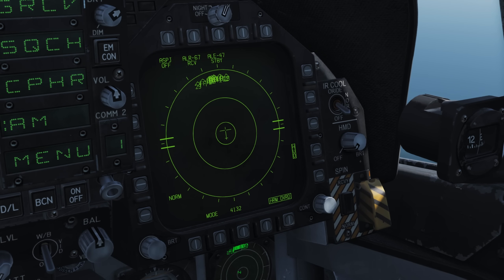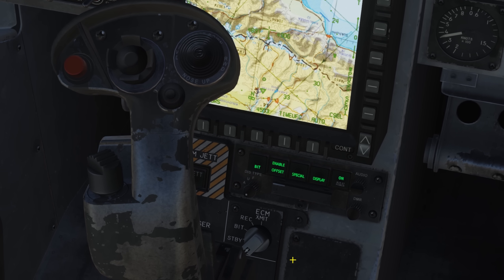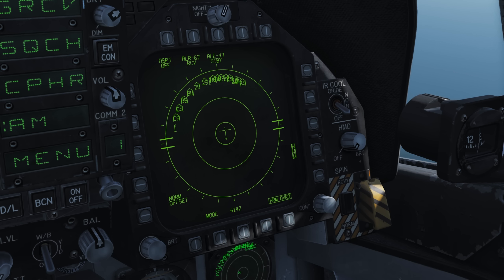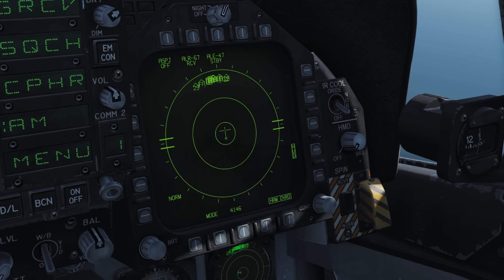If your RWR is cluttered with lots of contacts overlapping, it can be very difficult to select a specific target or even tell what they are. You can push the RWR offset pushbutton found behind your stick — you'll then see that all contacts are spread out across your display. Be warned, it is no longer providing directional information; instead they're offset to make it easier to read, making it possible to select a specific target. Just remember to cycle the offset mode off once you're done.